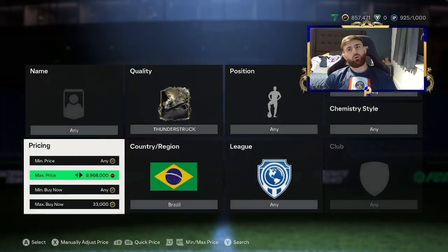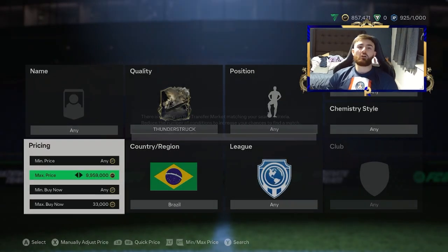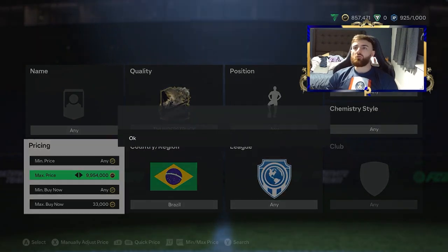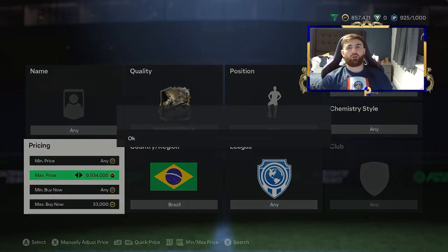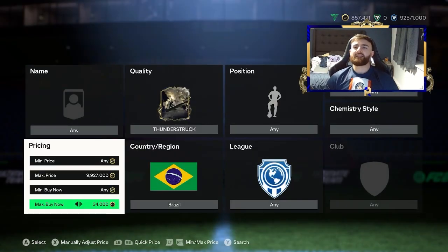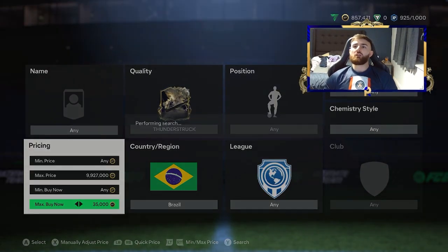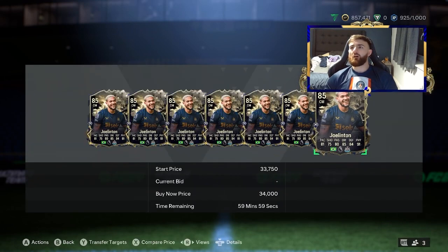We made a mistake and didn't get a card we wanted, but that's what happens when you trade on FIFA — you're going to miss a card here and there, and you bounce back and go grab another. We're looking for 33k as a minimum, so if we see one at that price, that's what we want. You can see a couple coming up at 34k, but we just want that 33k. You can see a lot of this card being packed, so it's a good filter to be on.